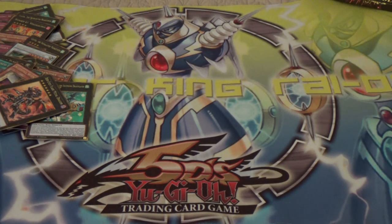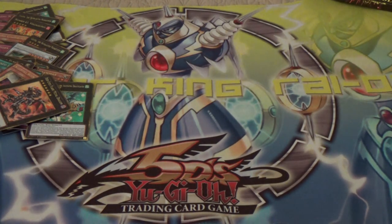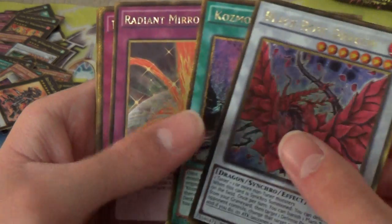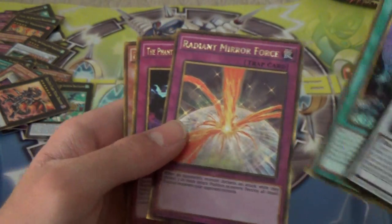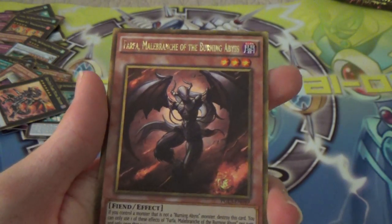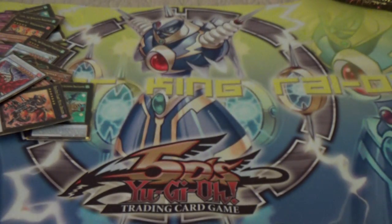Alright, let's see what we got in our last pack. I want to thank you guys for watching. Hope you enjoyed the video, whether you're looking at probability of what you might get or just what's in these sets. Subscribe if you'd like, and like the video — give it a big thumbs up. Black Rose Dragon. Cosmotown. Radiant Mirror Force — so I got one of each of the Mirror Forces in this case. Phantom Knights of Tomb Shield. And a Burning Abyss guy. Alright you guys, I'll catch you later. Gadgets for the Win. Peace.